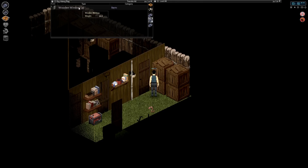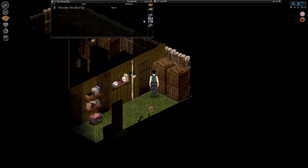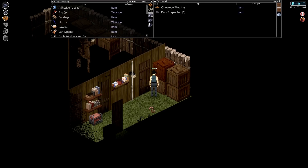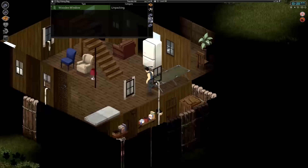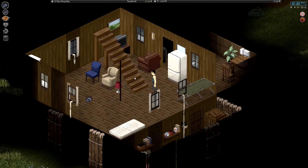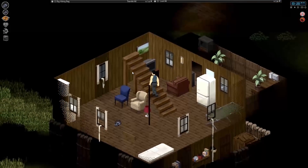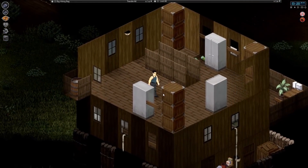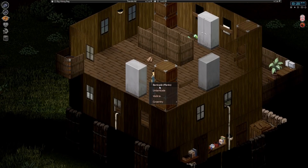We do have a couple more windows to place. I've picked up a total of seven or eight windows in between episodes, and all the windows on the second floor are now installed. Still needed a few more sets of curtains, but things are looking good. Upstairs I've also installed three windows, so with these two extras we'll just have three more to get, and then all our windows will be taken care of.